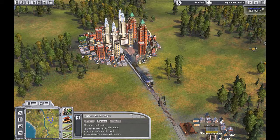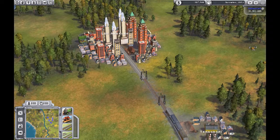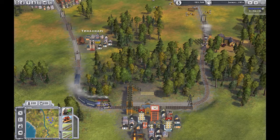Let's click on this stop. This stop is a depot. To upgrade to a station you get a 50% plus car load and unload speed bonus. We don't have a hundred thousand yet but you can upgrade those. We'll do that in a minute and let this hopefully bring us some cash.